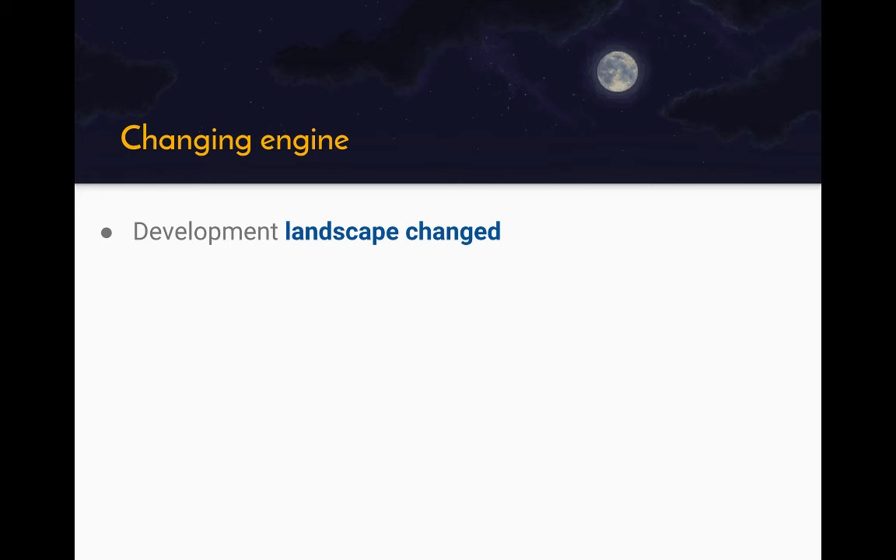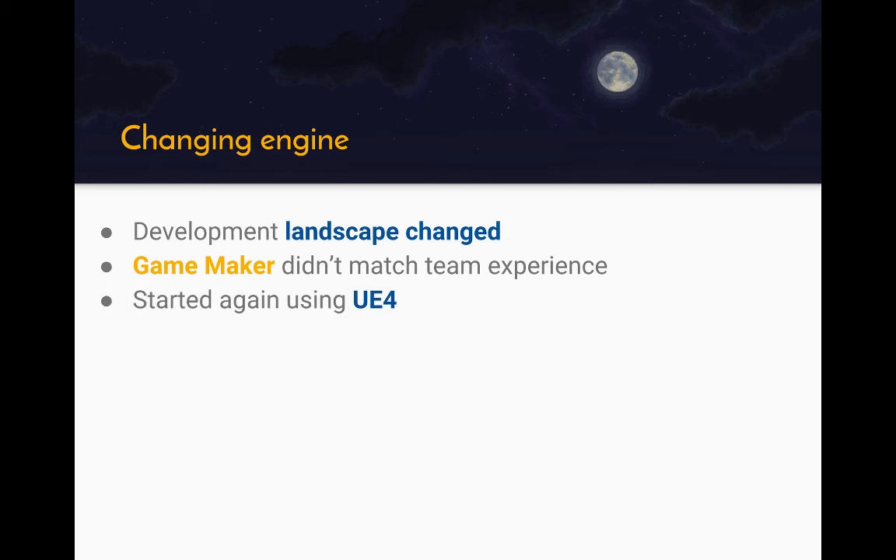Following this, the development landscape had changed from when we started working on this game. Lots of engines that were previously completely out of reach or ridiculously expensive — that was no longer the case. Engines like Unreal had become very affordable. Obviously they're not technically free — you're paying back in licensing — but it's very approachable. So it was time to reevaluate what we had and whether it was going to give us everything we wanted in the future. We came to the conclusion pretty quickly that GameMaker didn't really match our team and our experience. There's absolutely nothing wrong with GameMaker — lots of great games have been made with it — but our team had a huge amount of AAA experience with integrated pipelines and access to source code, and that would be wasted. So we compared what experience we had to what engines were out there, and UE4 was the way to go for us.